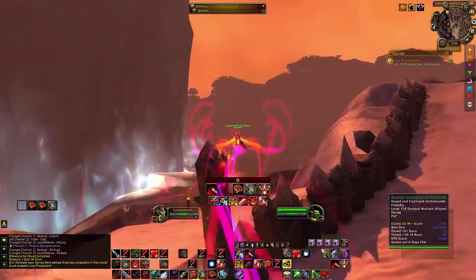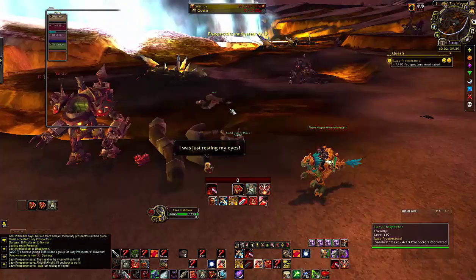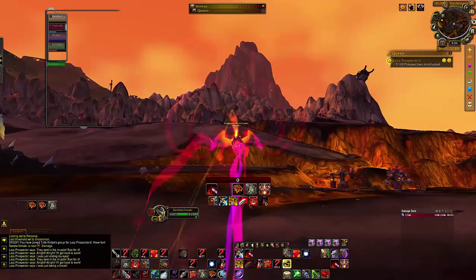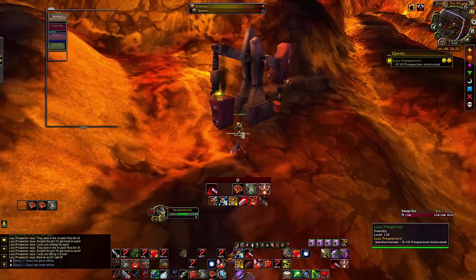I go motivate the ten lazy prospectors. The quest I'm skipping here is the one where you kill some alliance NPC rogues. If you're not on a demon hunter, a hunter, or someone who can otherwise track stealth, it just takes a while — it wastes about two to three minutes. But if you're doing this on several different characters, it could save you about 30 minutes by just skipping that, so knowing it's not needed helps.